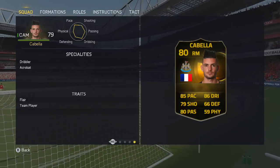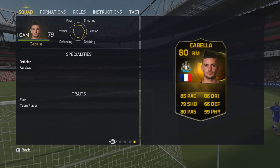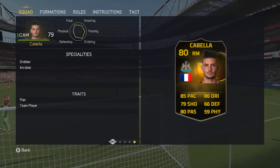He can only play as a CAM, even though he's on the right hand side here. You can see specialities: dribbler and acrobat. Traits: flair, and he is a team player.